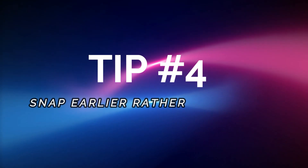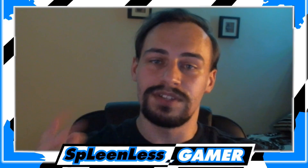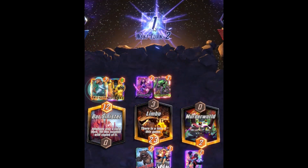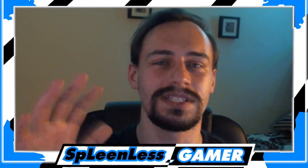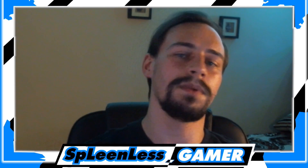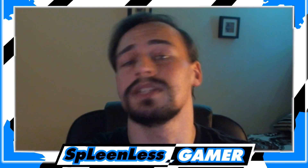Tip number four: snap earlier rather than later. Now, I might be a bit of a hypocrite talking about this — I usually snap around round five or six, and round four is still acceptable, but as soon as you get into round five or six, people will start leaving. As soon as you snap, they'll just surrender and you end up with one cube. If you didn't snap and you won, you would have won two cubes.